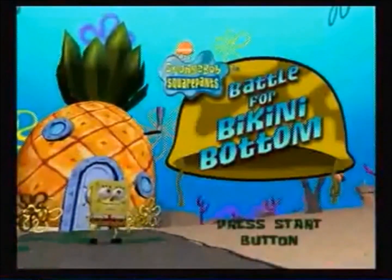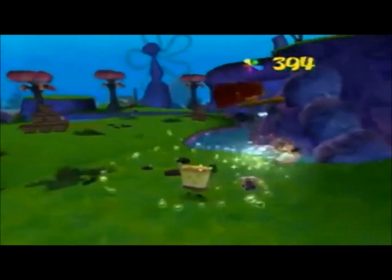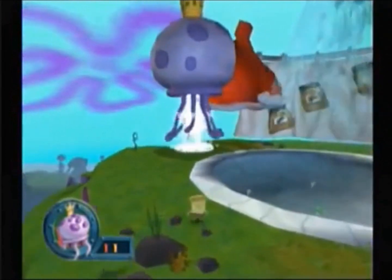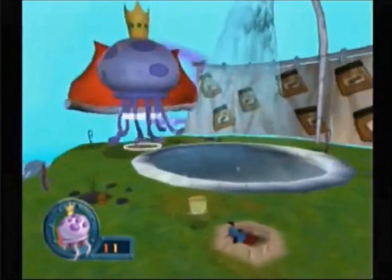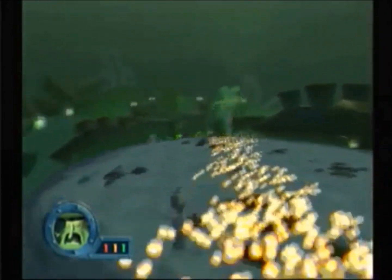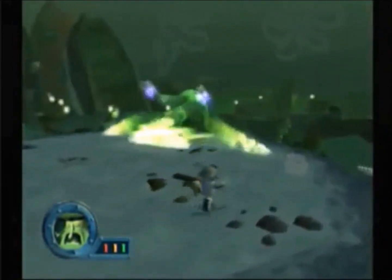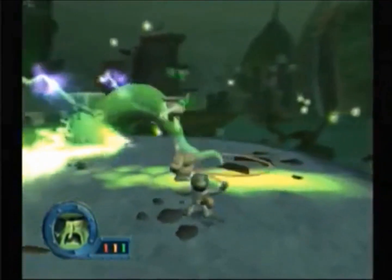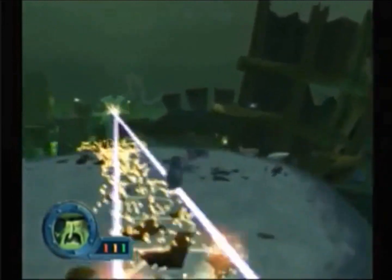Battle for Bikini Bottom is by far my favorite SpongeBob game. With great levels and amazing music, it stands as one of my favorite games of all time. There will be four bosses from this game on the list. The mini bosses in BFBB are just meh — some are stupidly easy, especially the King Jellyfish battle. My favorite mini boss is the Flying Dutchman fight. It's simple yet tons of fun. You're playing as Sandy, which is the most fun character to play as. His main attacks are eye lasers and barfing. All you have to do is lasso his ghost tail and repeat until he drops.